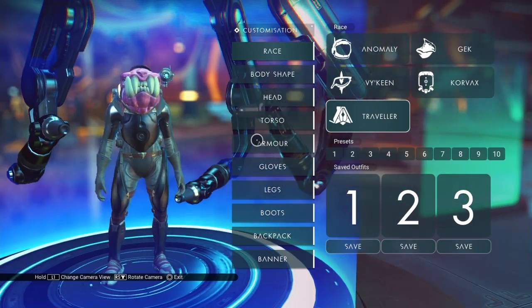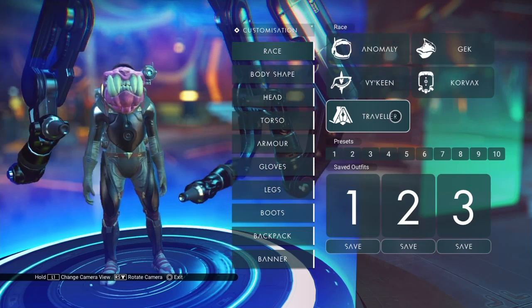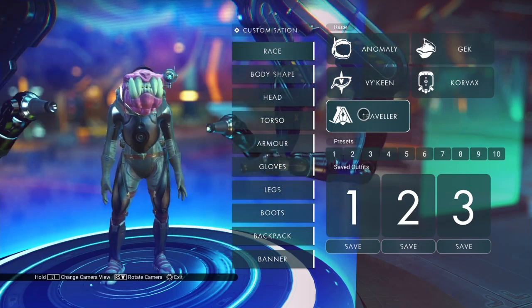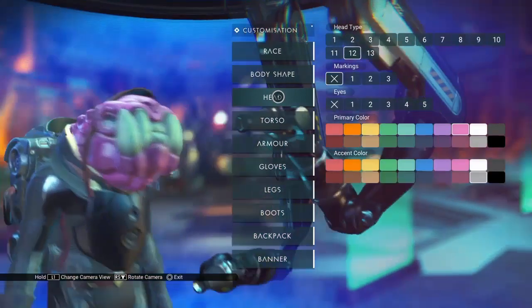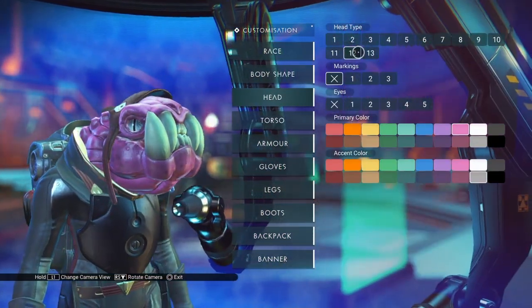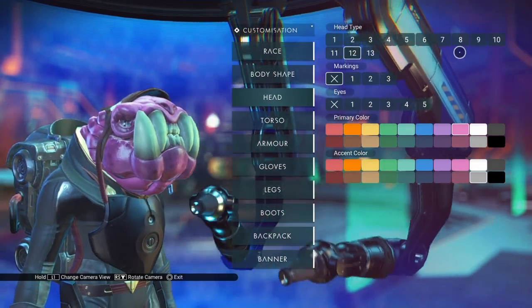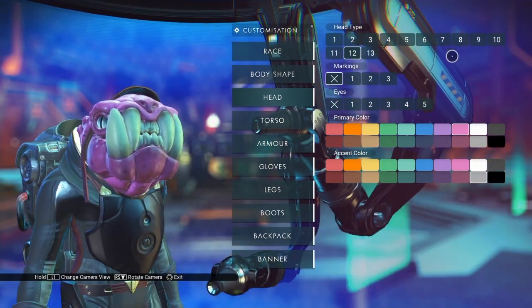As all of these visages require, you have to be a Traveler in order to use these. This is the head and I haven't bought very many of them on this particular save, so this one is head number 12. If you've bought a bunch of them, it might be head 16 or 17 or something like that.